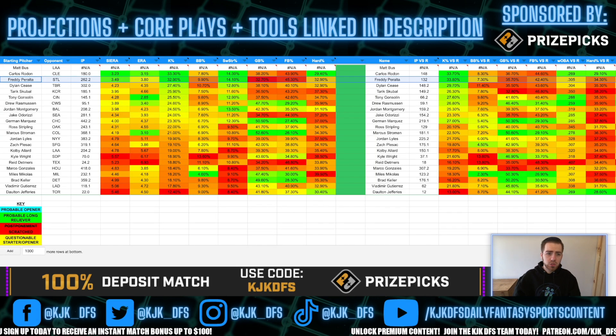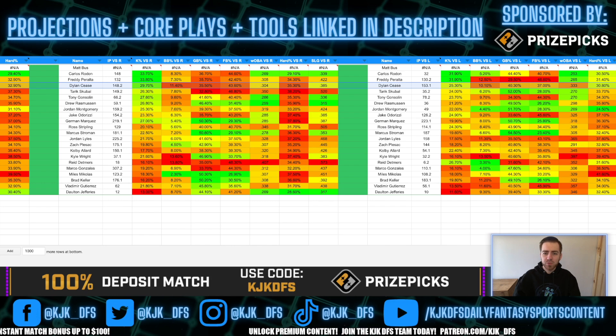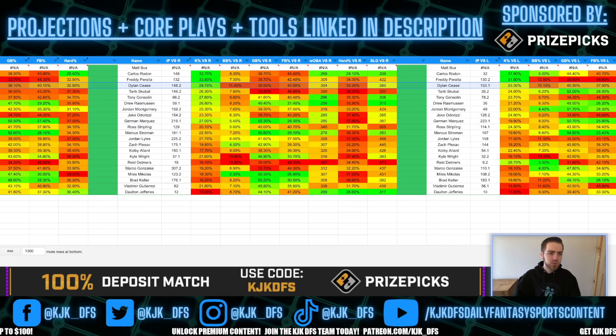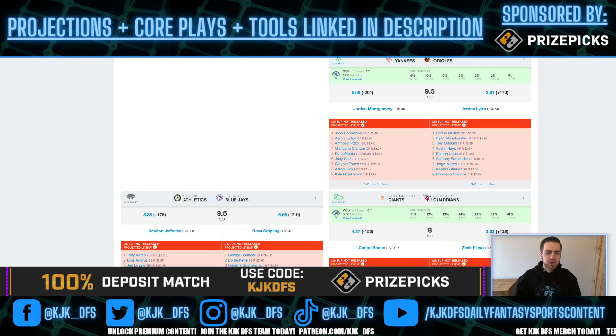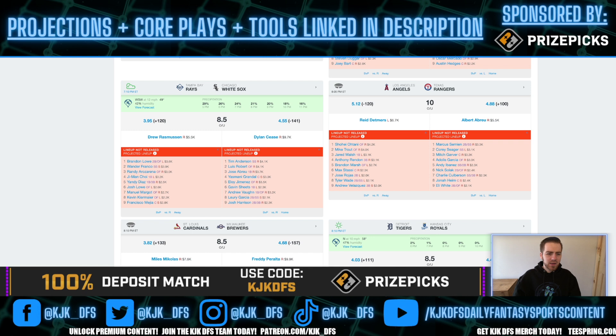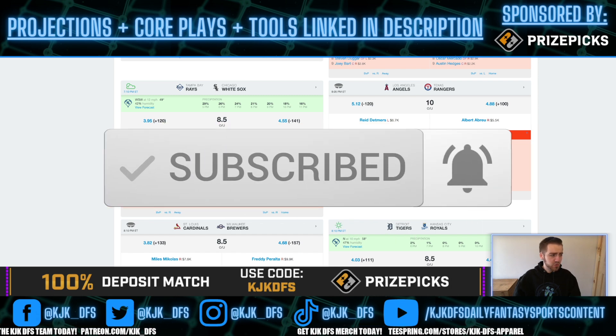We have Dylan Cease taking on the Tampa Bay Rays. He has a 27.4% K-Rate overall, a 29.7% K-Rate to righties, but only 25.3% to lefties — so we prefer to target him against very right-handed heavy lineups if possible. Looking at what Tampa Bay is expected to roll out tonight, they do have a pretty mixed lineup with actually a lot of lefties when you factor in switch hitters. They have only a 3.95 implied total.